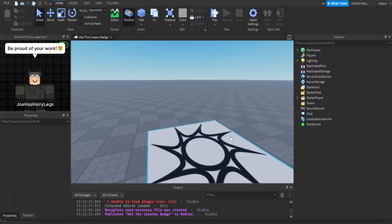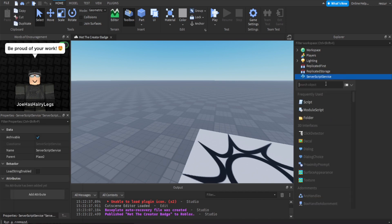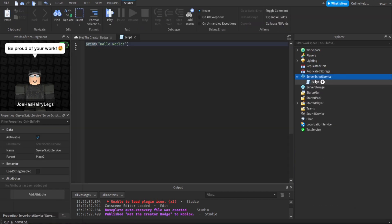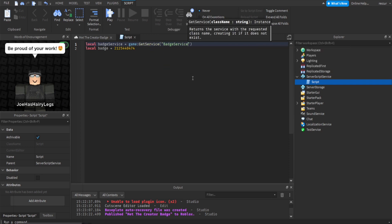Go on Studio back. You can go on our scripts — a server script, ServerScriptService. Start on our variables. So local badge is the ID that we pasted. And then we can do local badge service, so we need a BadgeService — game:GetService, BadgeService.